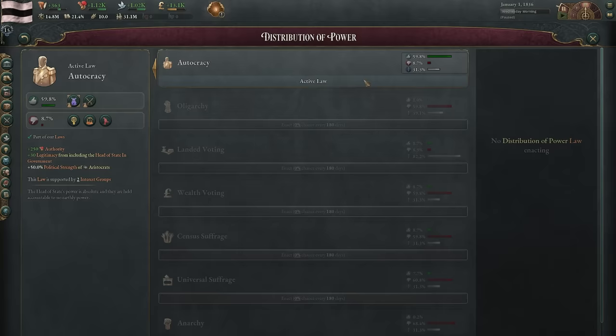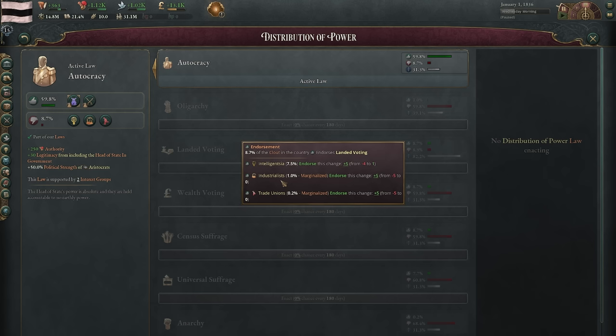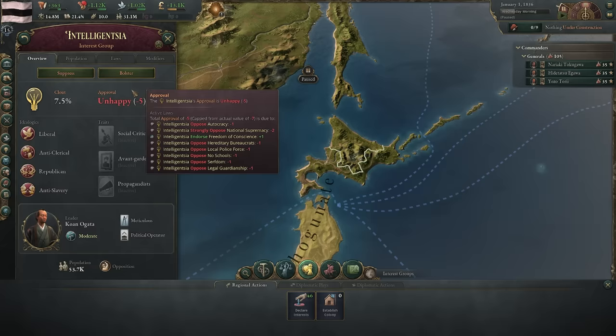This is just a big complex web of things interacting. We could go immediately to landed voting, but looking at the political parties that would support this — industrialists and intelligentsia actually support it pretty well. I'd like to get the success rate up slightly. The very first thing I'm going to do is come to the intelligentsia and bolster them. This will give them a 40% impact on interest group attraction, meaning they will attract more population, giving them more political power and clout.